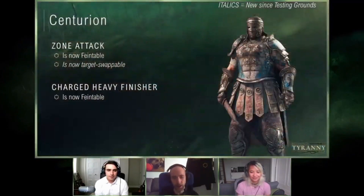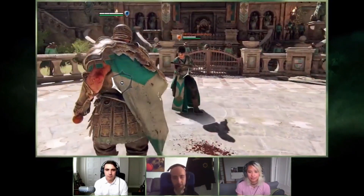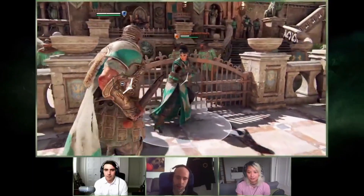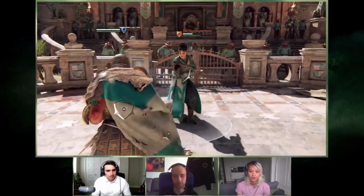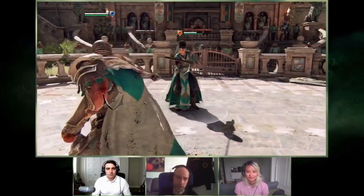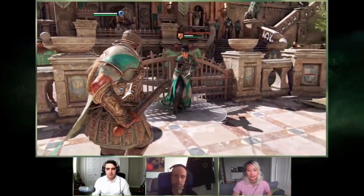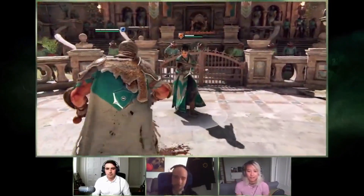After that, charge heavy finisher, as we saw in the testing grounds, is faintable even once it reaches the unblockable portion. The VFX and the unblockable icon all appear, and there's a guard break faint as well. So with this change, these are three options players can use to have some mixups in their combat. On live, because you can't faint that once you see it, there's not much you can do. But now it's actually going to be a threatening option — super cool. It's a good tool, especially for conditioning your opponent.